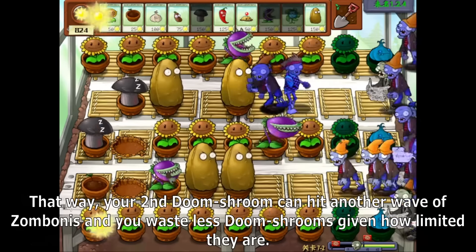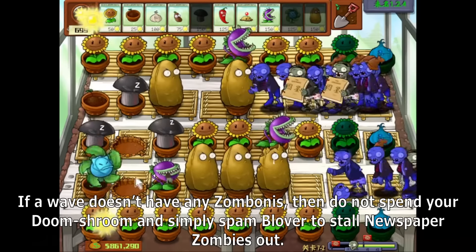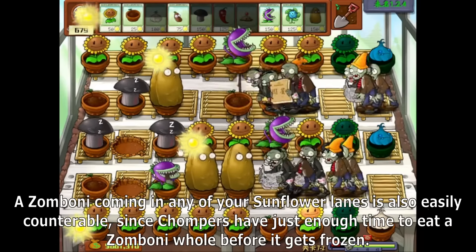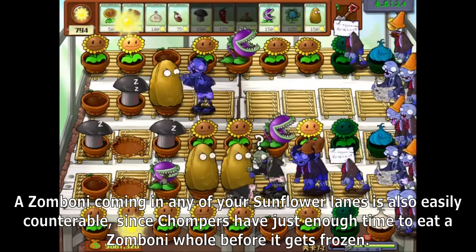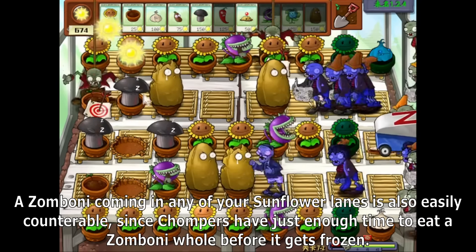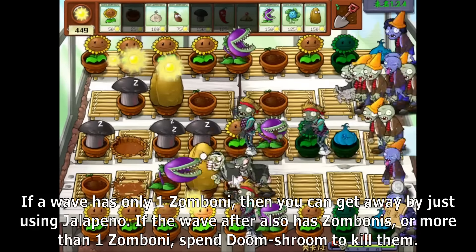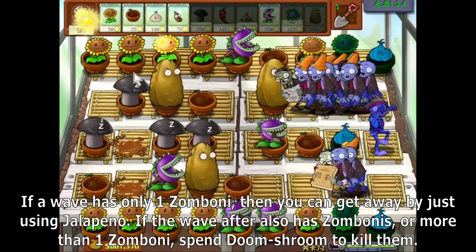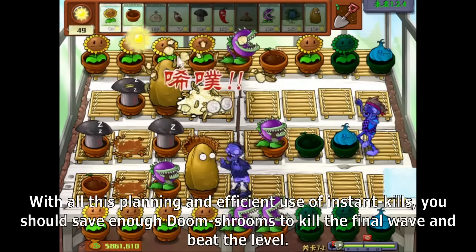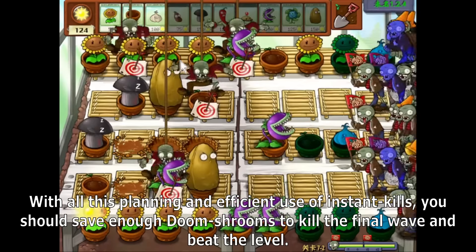That way your second Doom Shroom can hit another wave of Zombonies and you waste fewer Doom Shrooms given how limited they are. If a wave doesn't have any Zombonies, do not spend your Doom Shroom and simply spam Blover to stall Newspaper Zombies out. A Zomboni coming into any of your Sunflower lanes is also easily counterable, since Chompers have just enough time to eat a Zomboni whole before it gets frozen. If a wave has only one Zomboni, you can get away by just using Jalapeno. If the wave after also has Zombonies or more than one Zomboni, spend Doom Shroom to kill them. With all this planning and efficient use of instant kills, you should save enough Doom Shrooms to kill the final wave and beat the level.